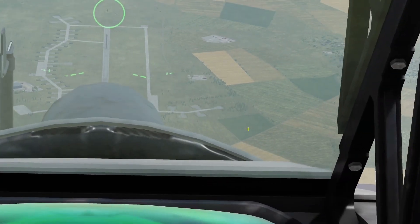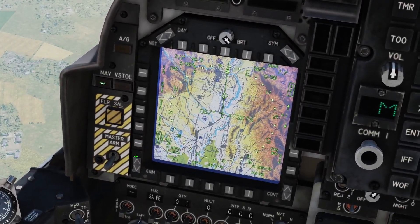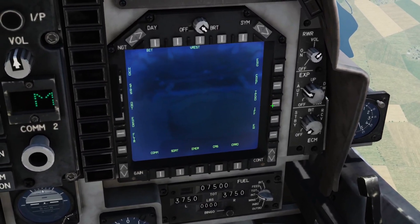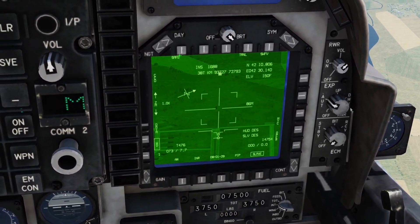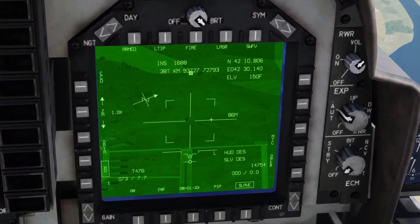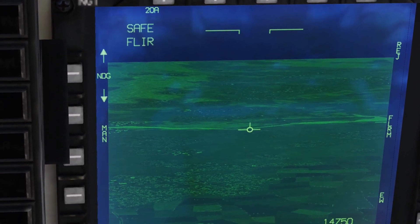So the weapon system — I have targets located at waypoint 1, so I'm going to use the T-pod to find them. I'll designate the waypoint as a target, go across to my T-pod, come out of standby mode, bring it to laser mode and go to armed. Let's switch to night vision mode, because I just prefer it.